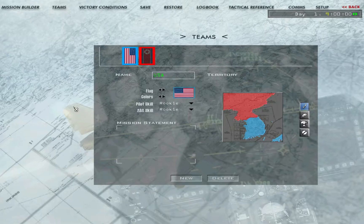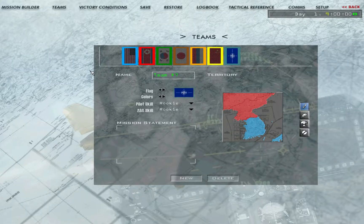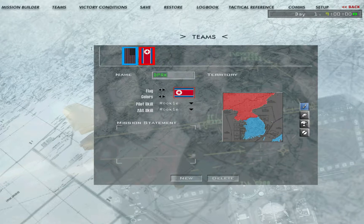First, teams. You can create up to seven teams, which you do by hitting New. Then you just delete them by hitting Delete. You can change the name of them — so instead of DPRK, you might want this to be NATO. You can also change the flag to NATO and change the colors. I'll add another team — that will be South Korea. You can change the name just as easily.